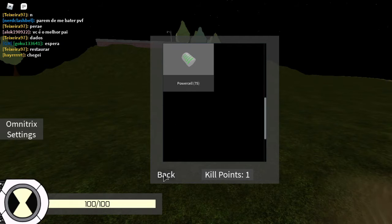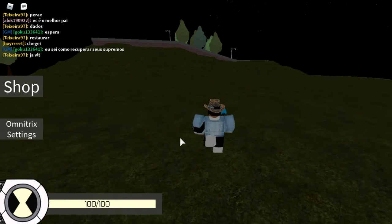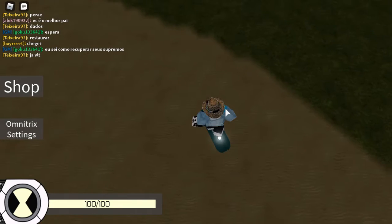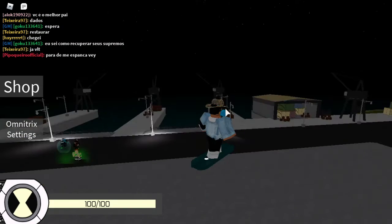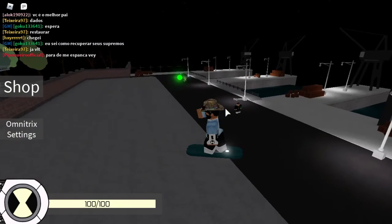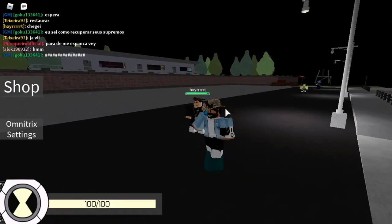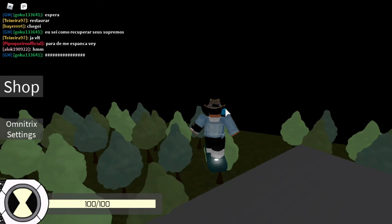If you want to spawn your hoverboard, just press X and then fly around. You can punch while you're on it, so you can go up to something or someone and punch them while on the hoverboard.